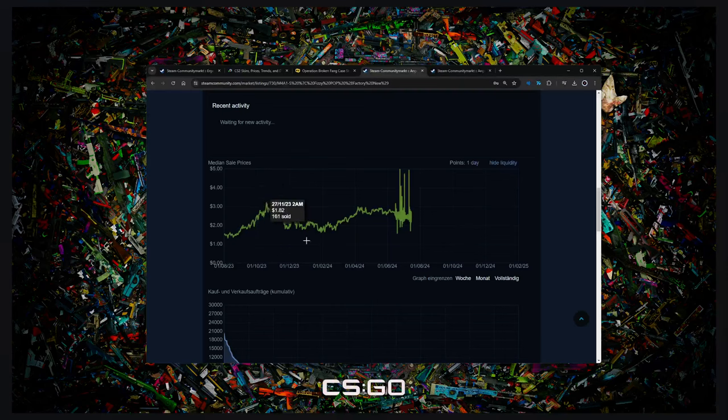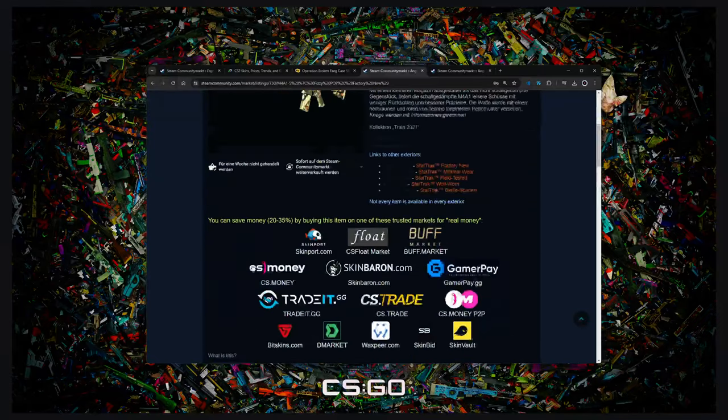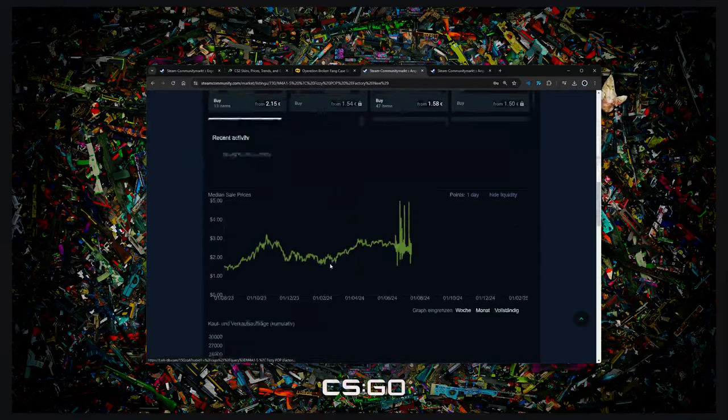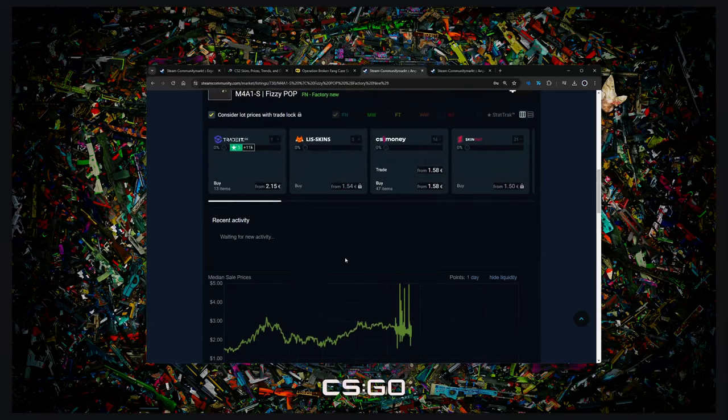Always sell under highs. You have to check up on these prices once a week and be sure of yourself. If you want to hold these longer, these skins don't come anymore — except the souvenir skins, but they don't really affect the price. The souvenir skins are a completely separate base of an item.